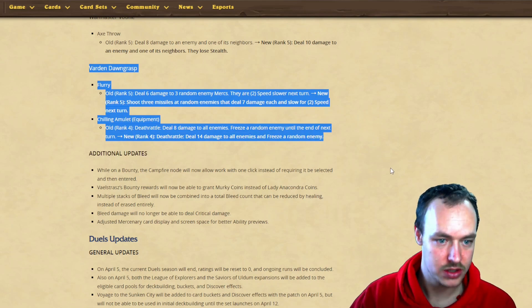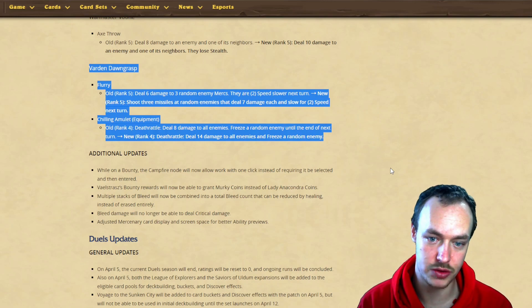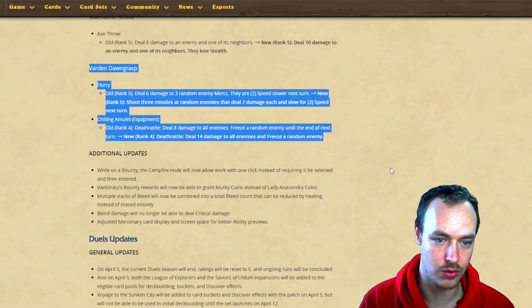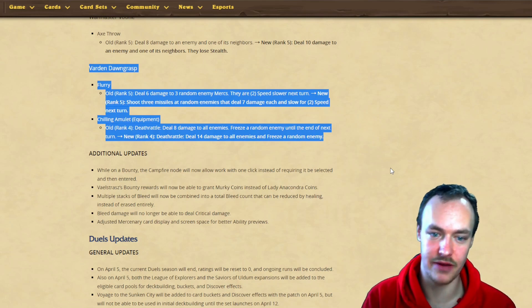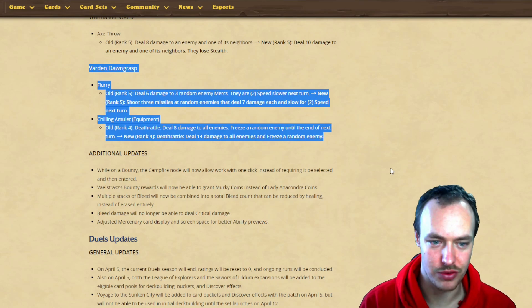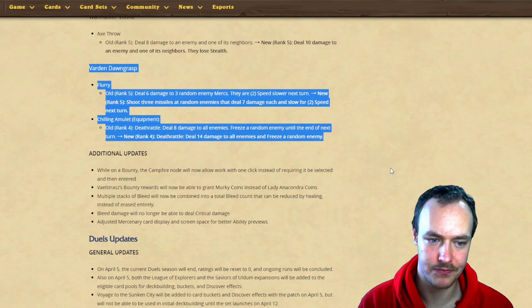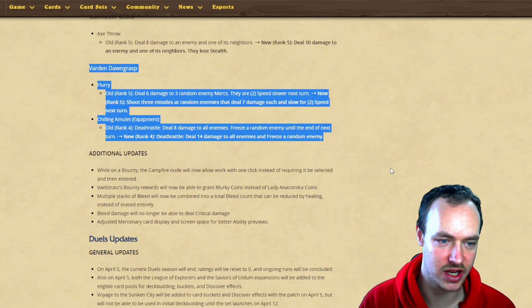Varden's big change: old rank deals six damage to three enemy mercs and they are two speed slower next turn - now going to shoot three missiles at random enemies dealing seven each and slow for two speed next turn. So you can potentially hit the same merc three times and it'd be six speed slower. I actually like that change.